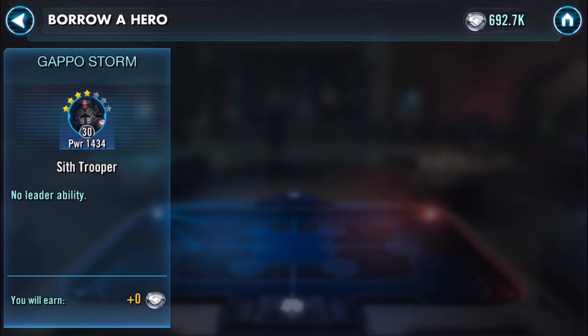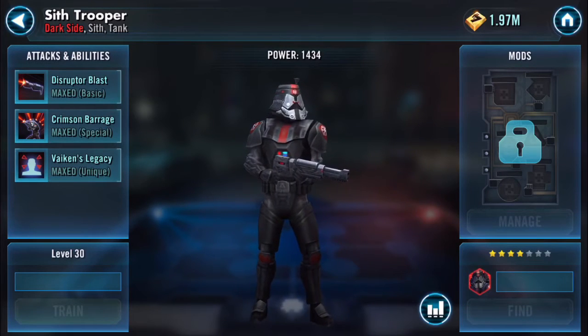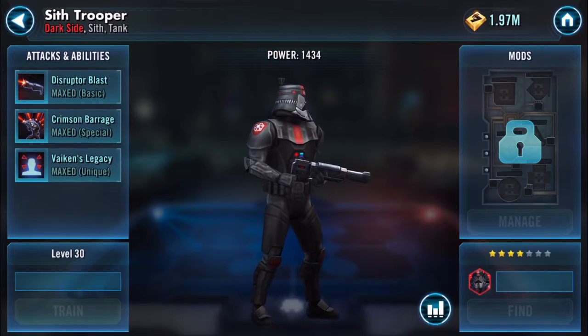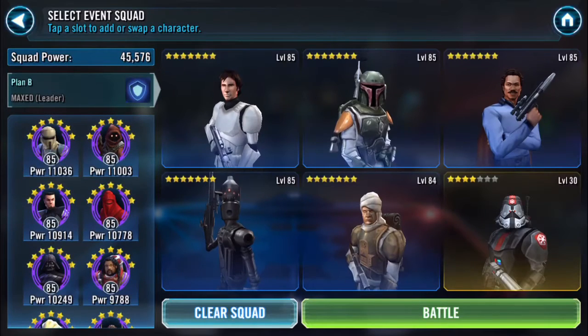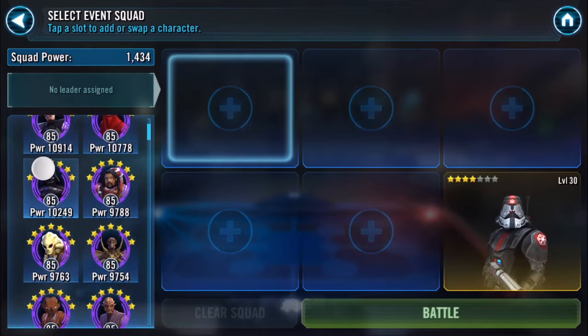Here he is — he looks a little weird in the headshot, like a dude sitting in a chair. His basic blast deals physical damage to a target enemy with a 70% chance to inflict Defense Down for three turns. If the enemy is already debuffed, it'll ignore their protection. So I'm assuming whoever we go up against will already be debuffed.